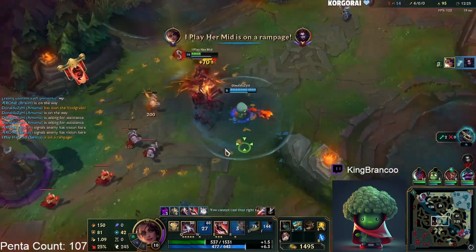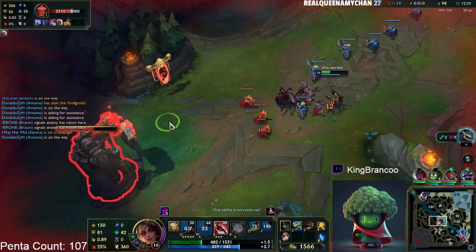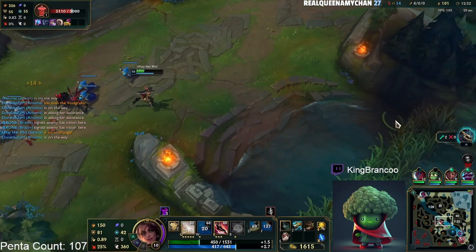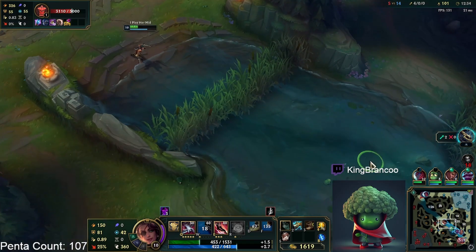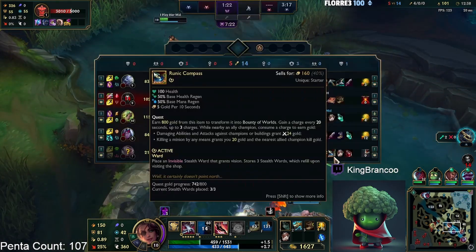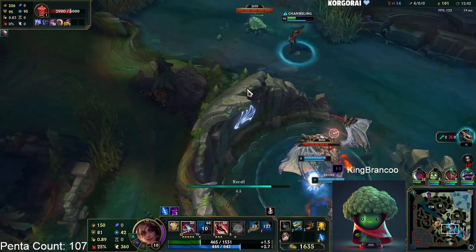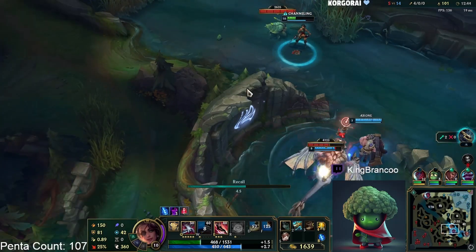I just baited that for the Amumu — that was pretty straightforward. Amumu was playing around the vision, so I'm just pretending I'm there on my own. Amumu hits the Q which is nice and we just insta-kill the release. I probably should have reset here — I shouldn't even have walked towards the dragon.